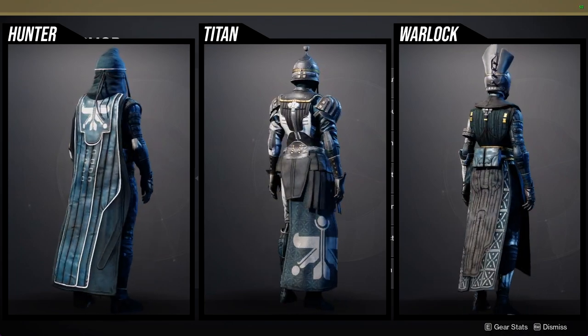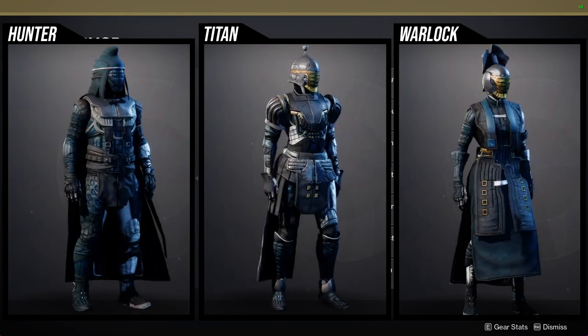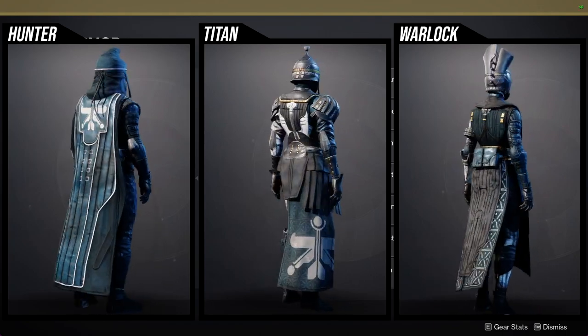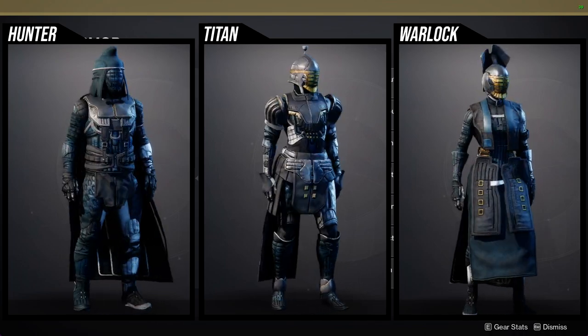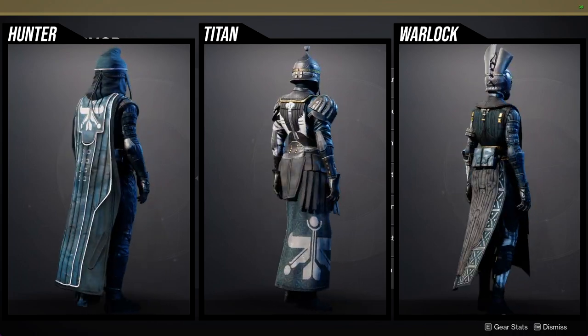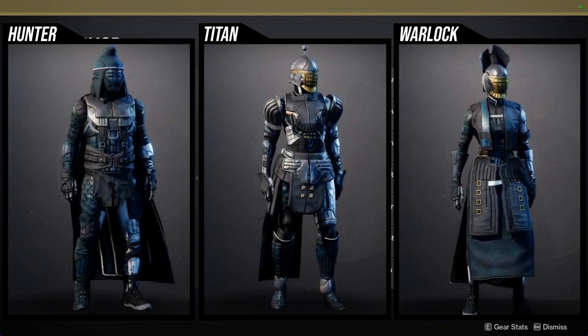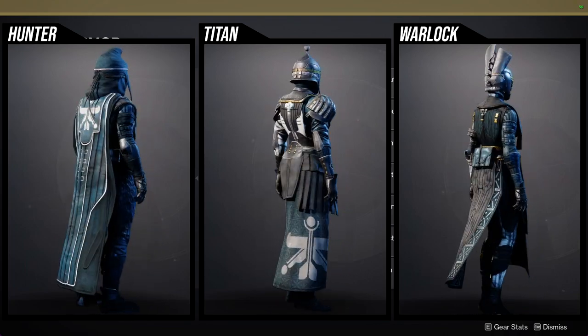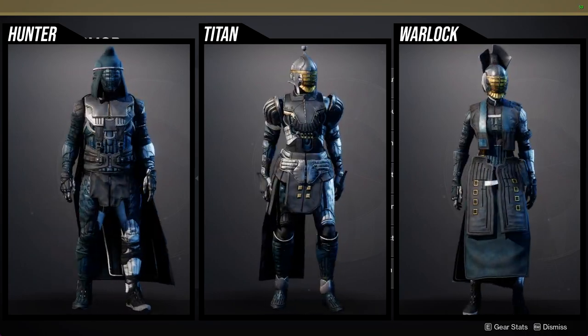Let's start off with the Hunter first. I think the helmet is super cool — it's cloth, so if you are interested in making more cloth looks, the helmet is going to be really good. The arms and the helmet are super asymmetrical, so be aware of that. The chest piece is interesting, and the cloak is also interesting in the sense that you won't see something that looks like it in the game.